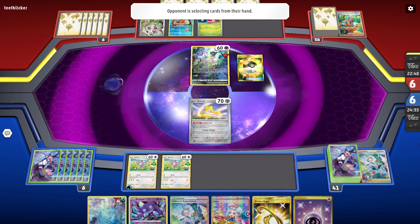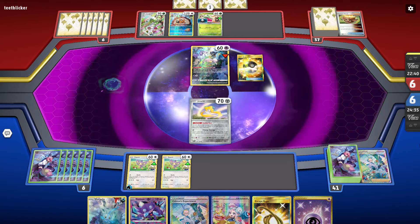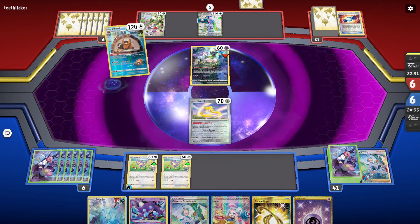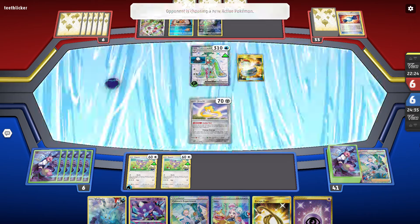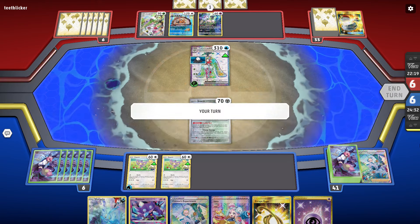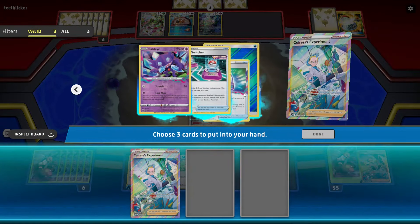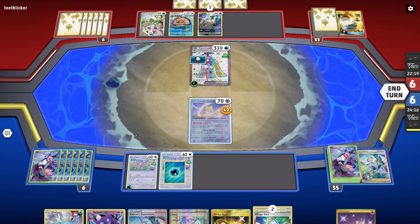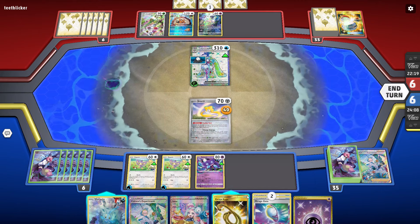We're still kind of stuck in an awkward position here because we don't really want to Iono them into a better hand, and we don't have a way to send more things to the lost zone. We're kind of just stuck Chorus-ing over and over. He is going to get the switch and then Icicle Soul the Jirachi, which is smart because I could evolve the Aipoms into something and their HP would go up. So we're just going to Chorus, get rid of those two, then spread out the energy, put down the Sableye and I think I'm going to rope.